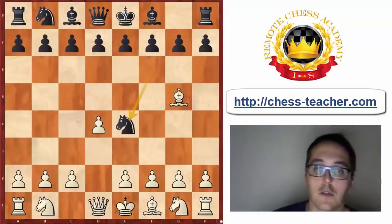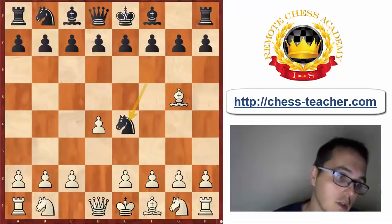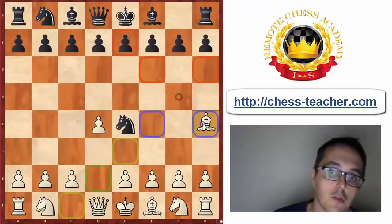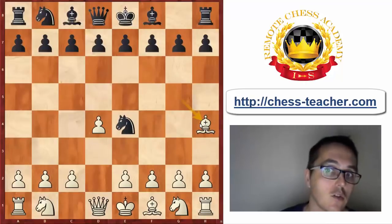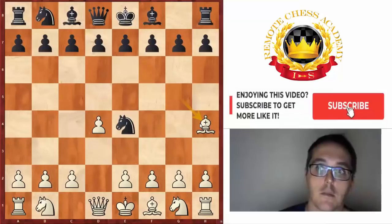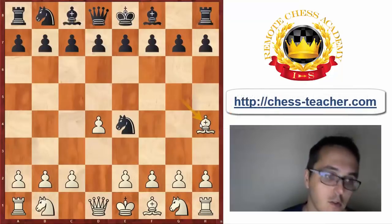The main move however is Ne4, and usually White replies with Bf4 — these positions are also quite sharp. But my preference lately has gone to the move Bh4, which leads to even more unusual positions. They are very sharp, and if Black is not prepared, Black can end up in a lot of trouble, like my opponent in this game, Karina Szczepkowska, a Polish International Master rated 2420, so quite a strong player.